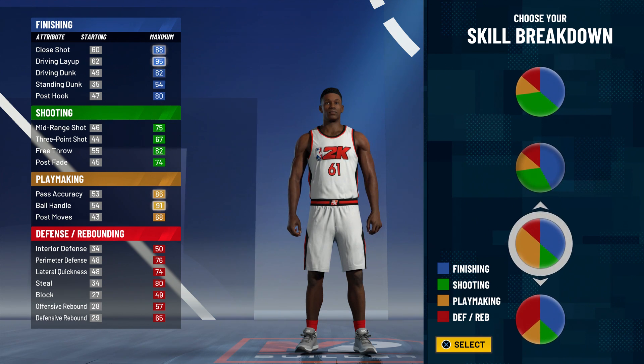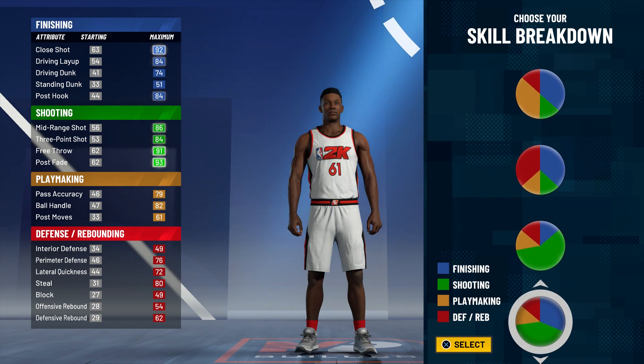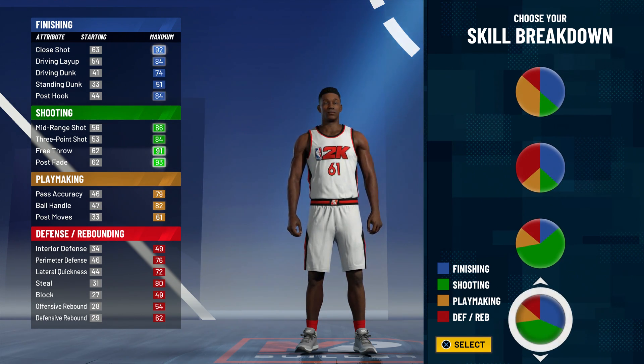But wait, before we go any further guys, take a look at this. Builds like this are also promising. I get a 74 driving dunk, but my shooting rating is higher. So if I max out my wingspan, I can probably get like a 78 driving dunk. I'm not gonna be able to get contact dunks, but at least I can dunk and I'm gonna be able to shoot. I'll be pretty deadly.